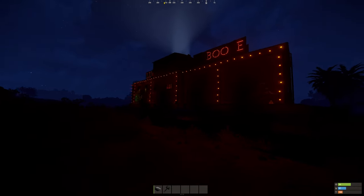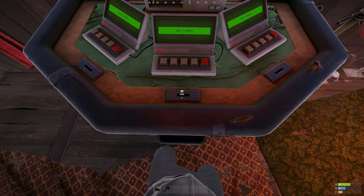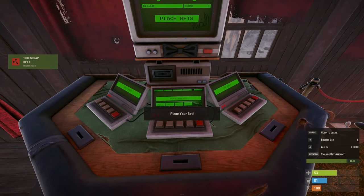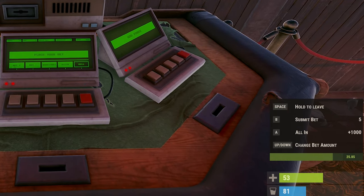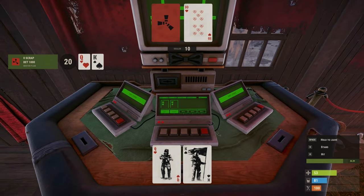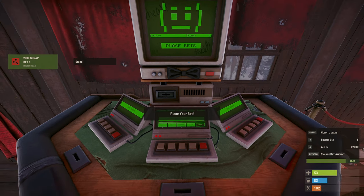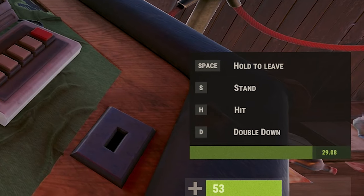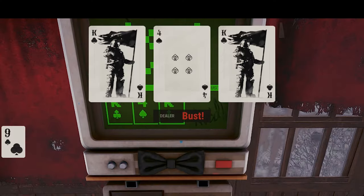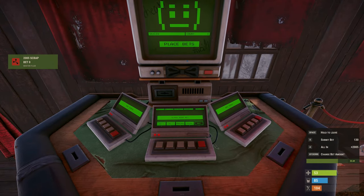Let's see how the blackjack itself works. There's a dealer — to play, you mount a seat, open the table, put some scrap in, and you're ready. You get dealt two cards, the dealer has two cards, you can go all in or incrementally bet. You need to get as close as possible to 21. Whoever's closer to 21 wins. Go over and you bust. Hit gives you another card; stand and hope the dealer busts. You can raise or lower bets with arrow keys or go all in.